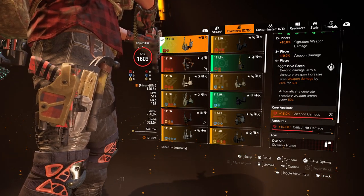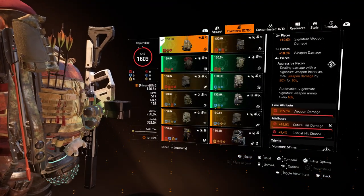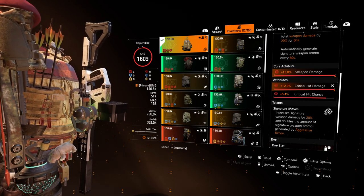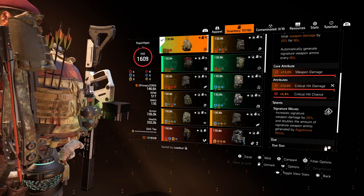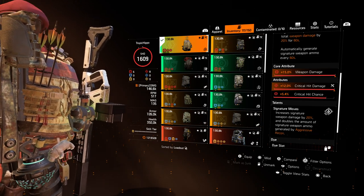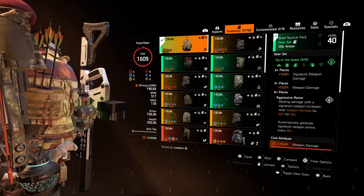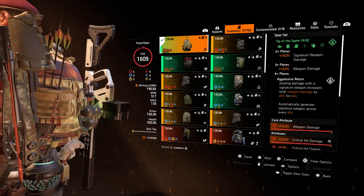The holster is rolled the same — weapon damage and crit damage, though it needs a bit more crit damage. The backpack is rolled into weapon damage, crit hit damage, and a crit hit chance mod. It also has the Signature Moves talent, which increases signature weapon damage by 20% and doubles the amount of signature weapon ammo generated by Aggressive Recon.